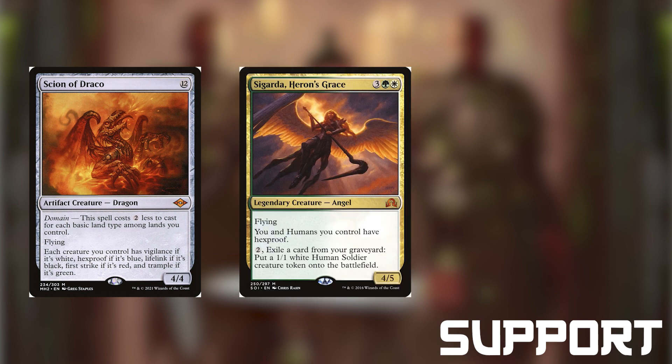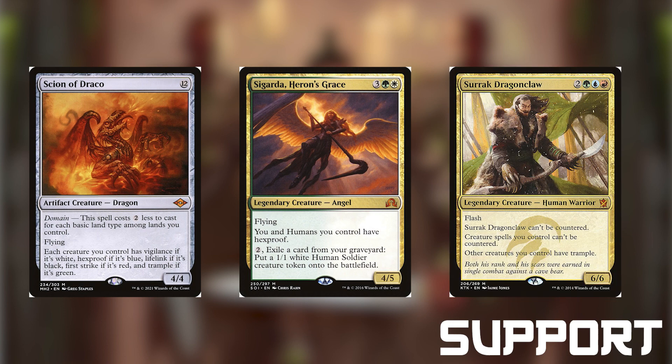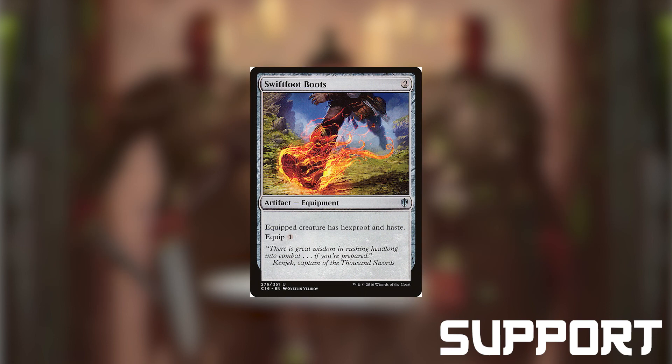Sigarda Heron's Grace is a 4-5 angel for 3 green-white that has flying and gives yourself and humans you control hexproof. We can also pay 2 and exile a card from our graveyard to make another human creature token. Serac Dragonclaw is a 6-6 human warrior for 2 green-blue-red that has flash, can't be countered, makes our other spells uncounterable, and gives all of our humans trample — tremendous value for 5 mana. Finally, Swiftfoot Boots is an equipment for 2 mana that gives a creature hexproof and haste if we pay the equip cost of 1. This is a great mana value card, and we will attach it to our commander most likely, just to get more value.